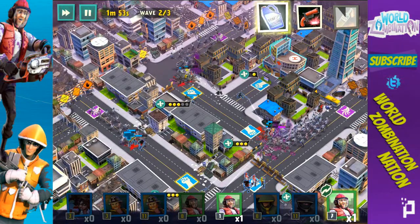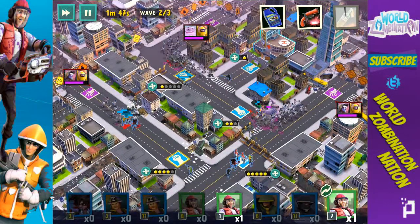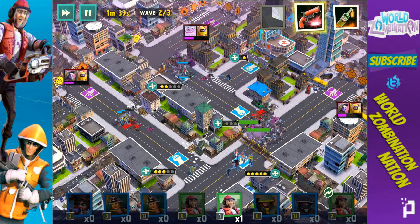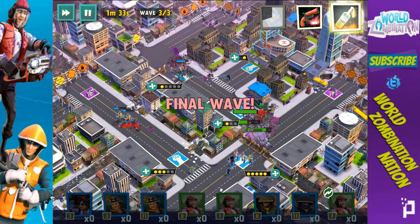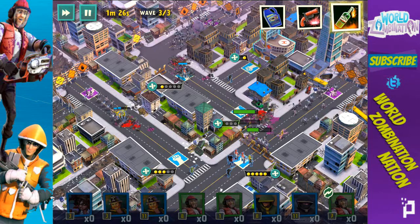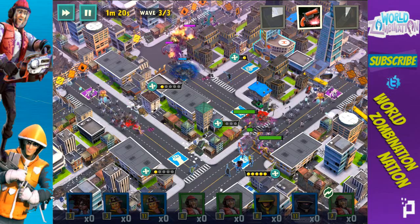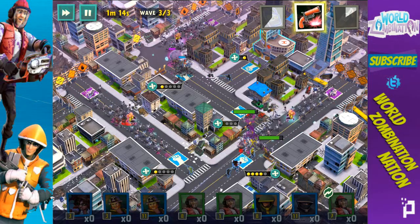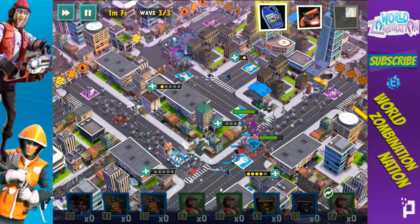We're getting low on health thanks to those biohazards. Looking decent on each side — not too crazy but not too good either; health is getting low. We actually did lose a group right there. I'm going to place my final lumberjack here, and I'm going to save that Molotov cocktail for group number three. Running low on troops — I'm going to place one here because this lone lumberjack needs some help. I'll stim him up and hope he can power through.